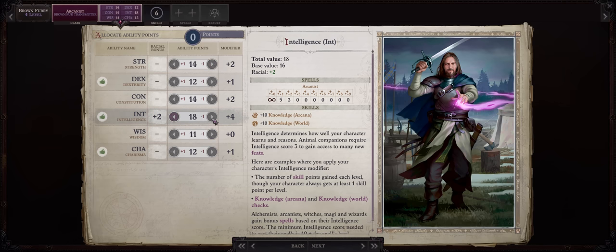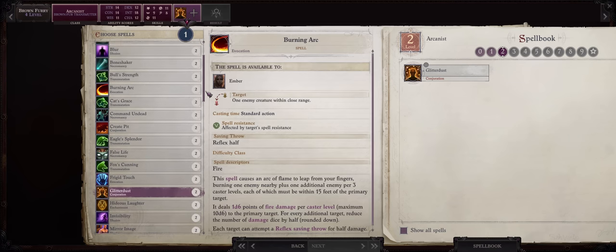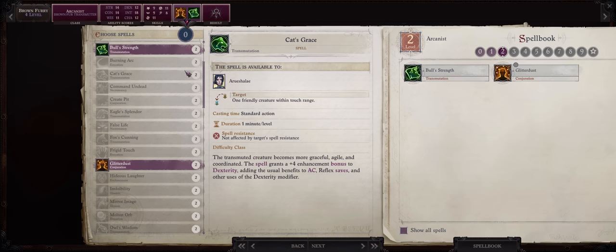At level 4, increase intelligence — which is also what you should increase on all other levels. Then for your first level 2 spells, definitely Glitterdust, and after that I would personally go with Bull's Strength. I imagine most of your characters are strength-based rather than dexterity, but remember as a Brown Fur you can also learn spells from scrolls — so other animal buffs like Cat's Grace, just use a scroll to learn them.